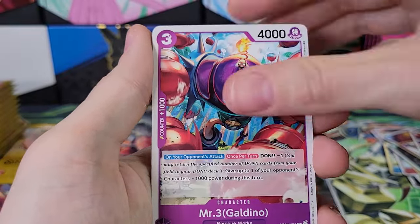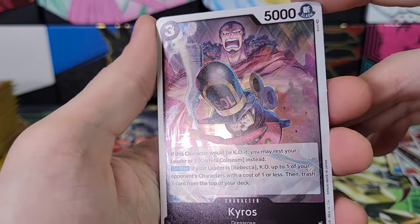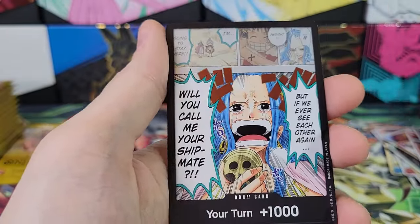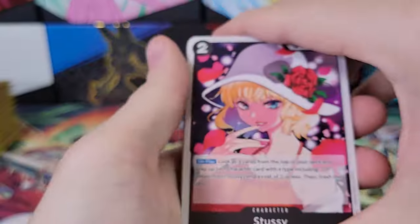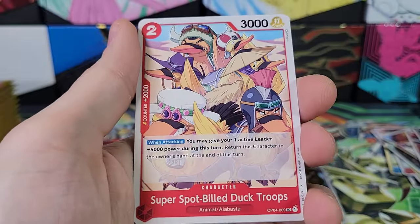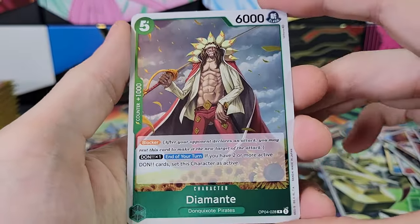Flapping Thread, Mr. Three. Seems like almost every pack has a leader in this set. There's a rare, and Who's Who — and yep, we got another one. It's the same one. So already more of those than in OP3, our last box. Super Spot Build Duck Troops. Jack — much easier name to say. Diamante.